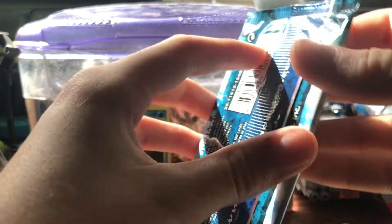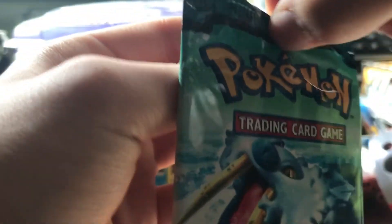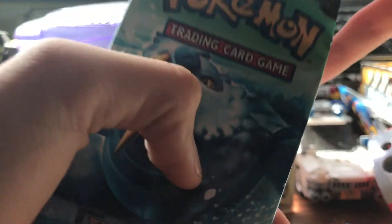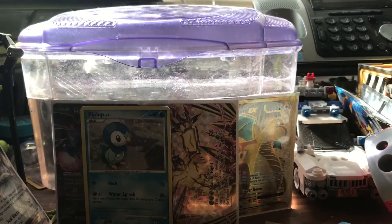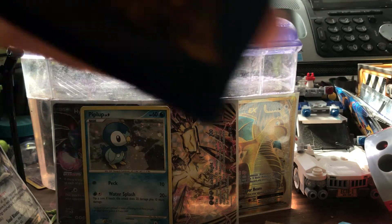Let's start off with EX Power Keepers. We're opening this super carefully to try to preserve the artwork, because when else am I going to be able to open this sort of thing? The reason I want to pull a gold star from Dragon Frontiers is the specific gold star there is - there is a Mew gold star. Shiny Mew. Gold star. Just in case you don't know what a gold star is.